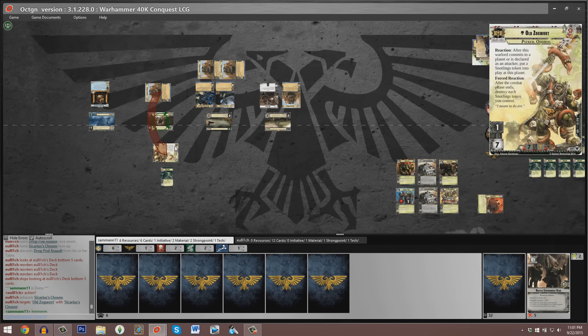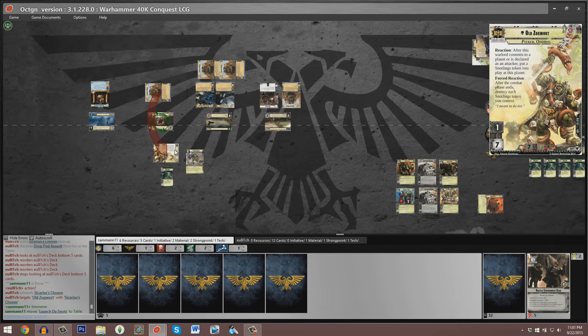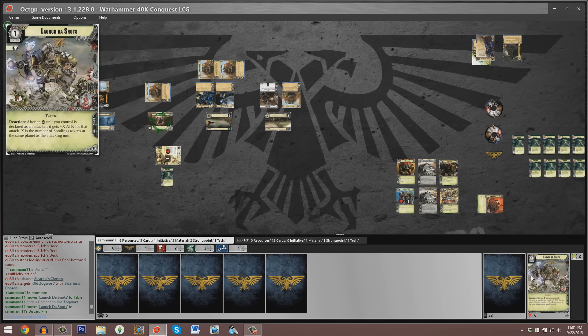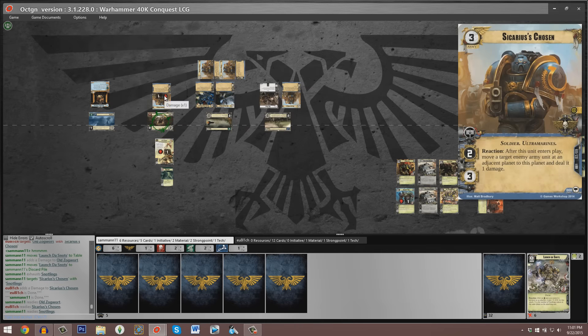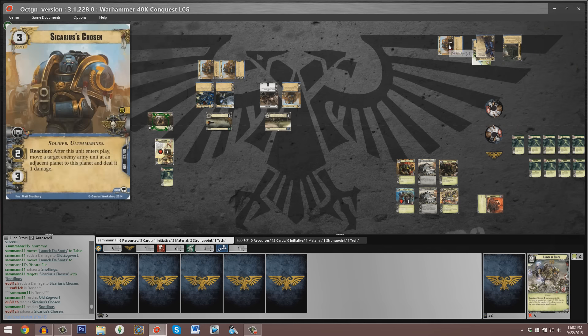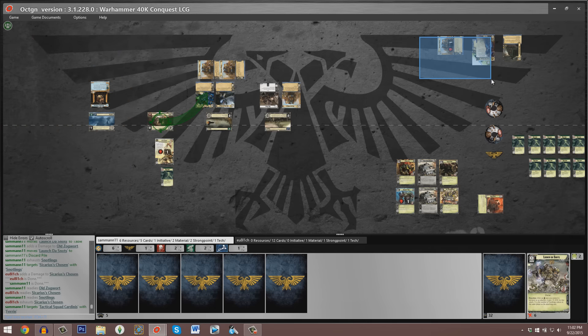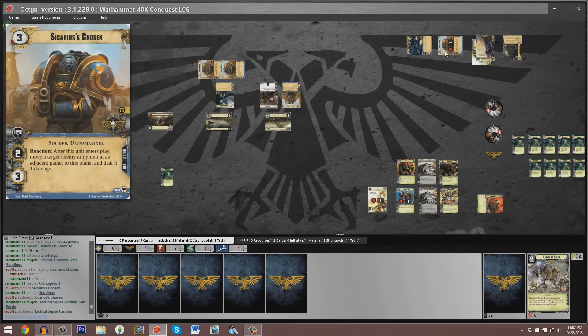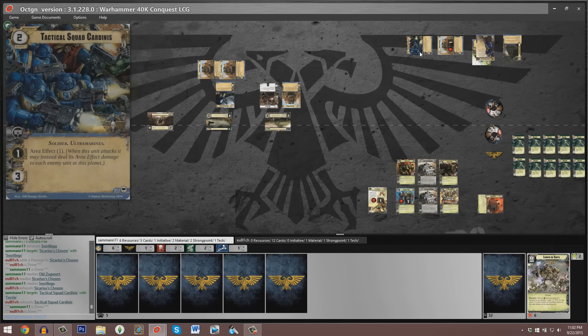Unfortunately for Sam, we now see a Drop Pod Assault. Eugenio searches the top six cards of his deck, finds a copy of Sicarius's Chosen, and that unit enters play and begins attacking Snotlings tokens on Old Zogwart. It's unlikely Old Zogwart will die or even be bloodied at this point, but since he's at some point going to show up at Barless, it will be critically important to dump as many damage tokens on him as possible to make it easier to bloody him and remove him from a planet. Sam discards a copy of the signature event Launch da Snots in order to only take one damage with Zogwart — that event would have granted any Orc unit plus attack equal to the number of Snotlings tokens at that planet. Sam does win that battle; Farron routes Tactical Squad Cardenas.